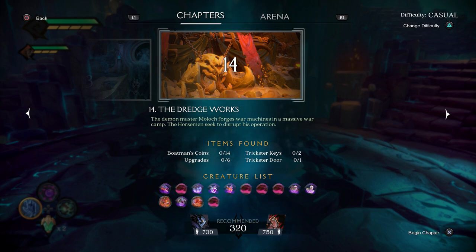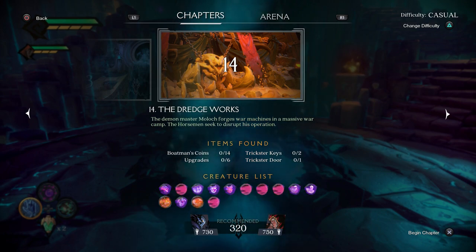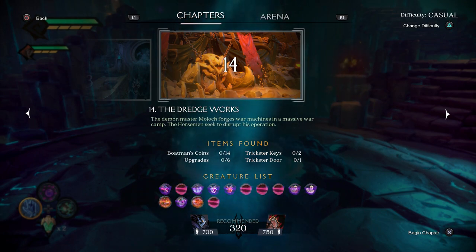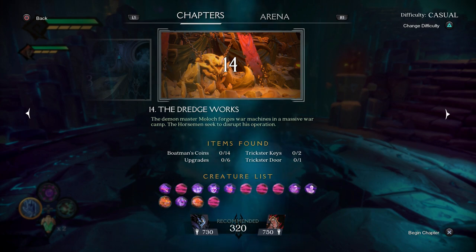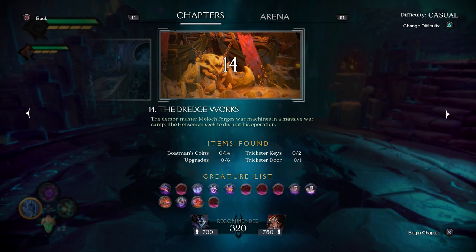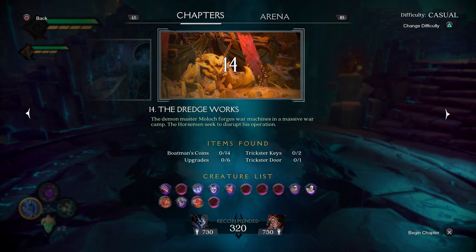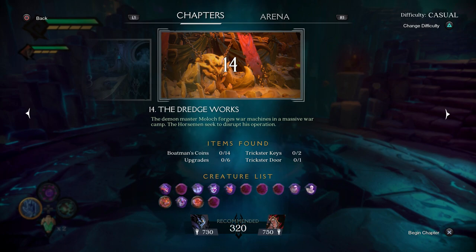The first side mission is Saboteur — for that you need to destroy Moloch's mining operation, which means blowing up three drills. For Best in Show you need to kill the Houndmaster again. And for Total War you need to destroy 100 barrels. This can be done in one attempt as there are more than 100. Timestamps for all collectibles and side missions are in the description below.